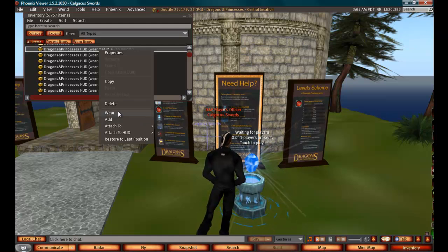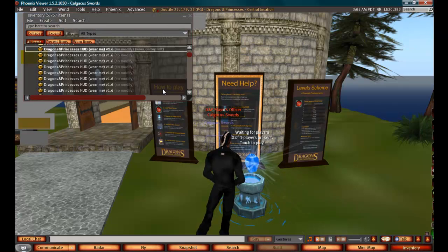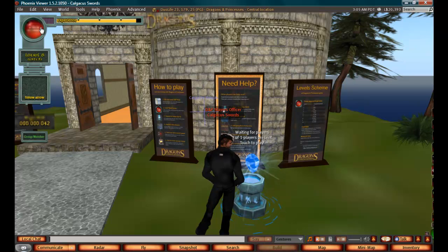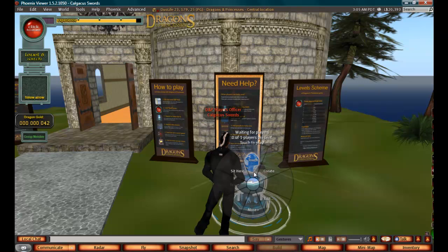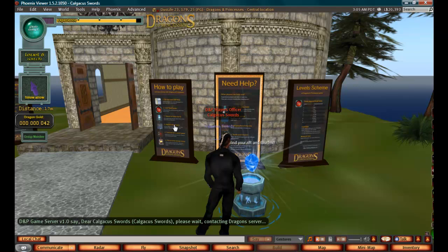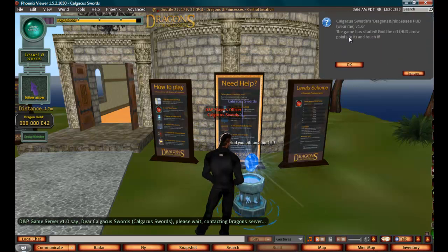If you click on the HUD with your second mouse button and click wear, the HUD will appear in the top left-hand corner of your screen. Once the HUD is loaded, click on the server again. The game requires one player and takes one minute — do you want to join this game? Click yes. As you can see, the game has started — find the rift.